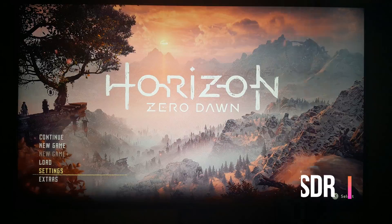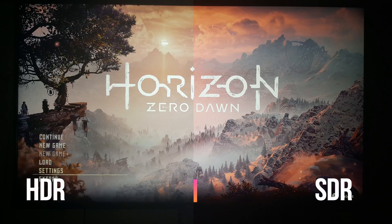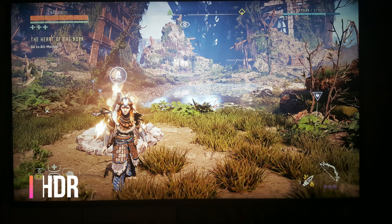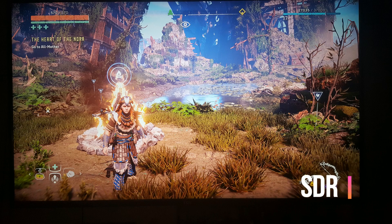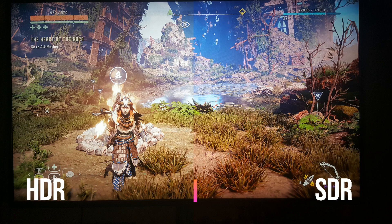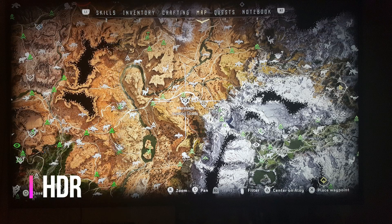This time I did something different: I took pictures of the screen — one with HDR, one with SDR — and made side-by-side comparisons. I divided the picture down the middle: the left side is HDR and the right side is SDR, so you can clearly see how the image changes between the two modes.